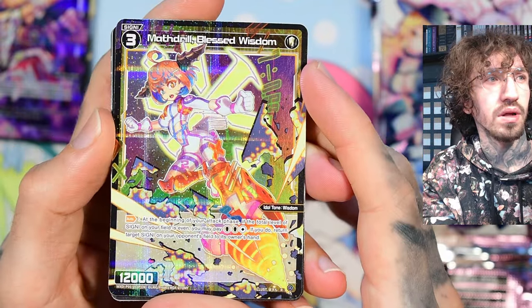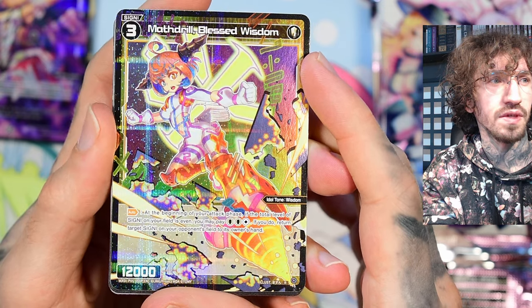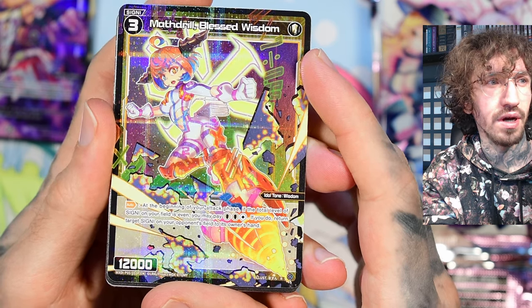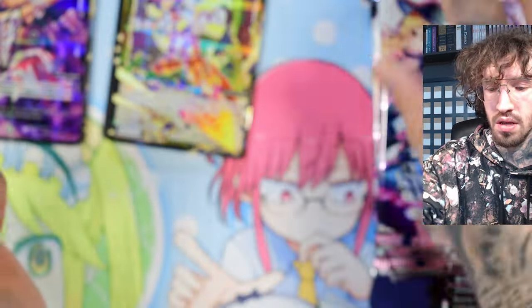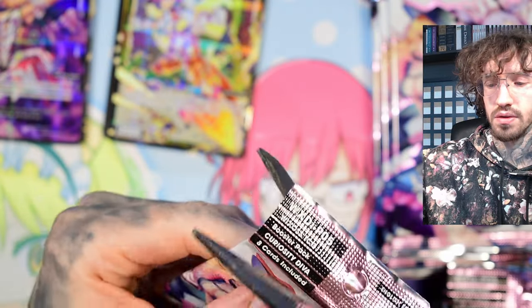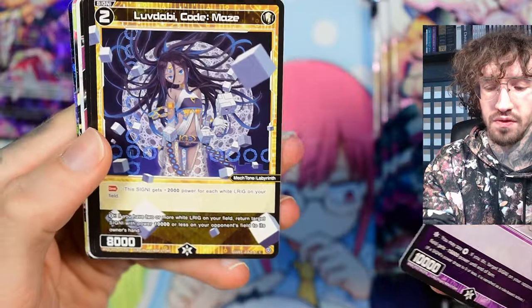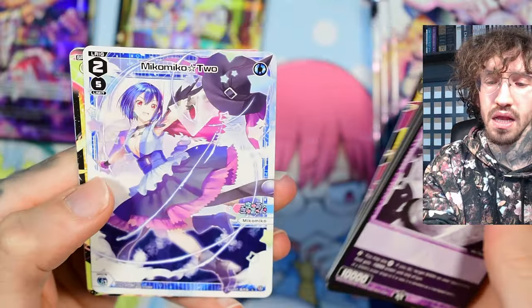We have Meth Drill, a level three signi. At the beginning of your attack phase, if the total level of signi on your field is even, you may pay two white and one colorless. If you do, return target signi on your opponent's field to its owner's hand. Usually you have two level threes and one level two, so that works, but it's pretty expensive at three energy.